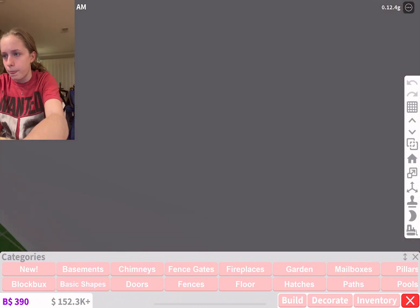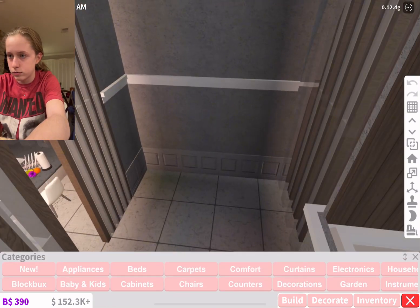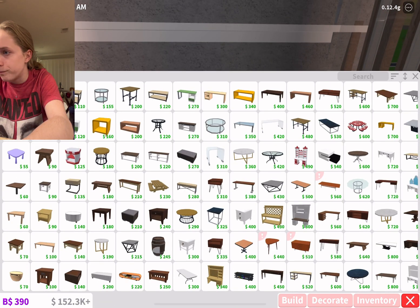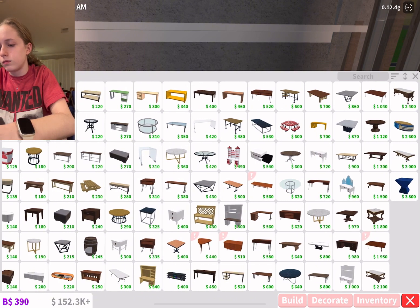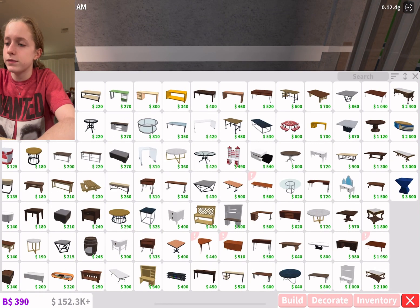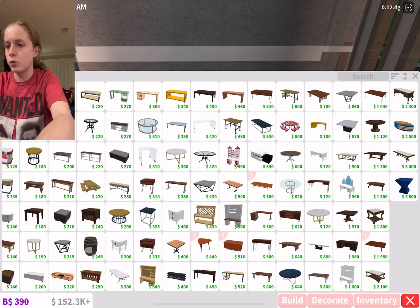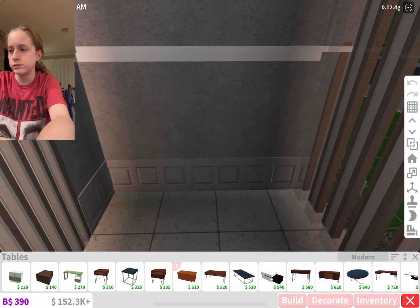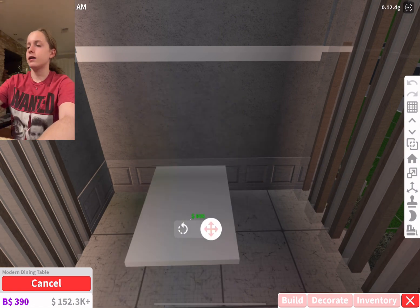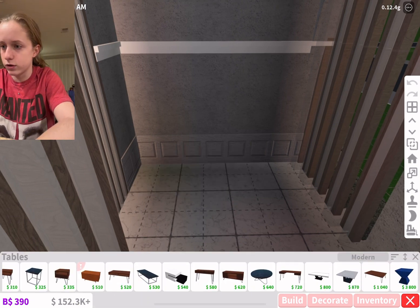I'm going for a modern vibe but I don't really like the modern dining table. I'm looking for it — this is it — I don't really like it that much. I might have to use it, or I could just make a custom table but I don't really want to. I think we're going to have to. I'll probably use pillars and maybe LED lights, kind of like for the window. I'm just going to try stuff — trial and error.